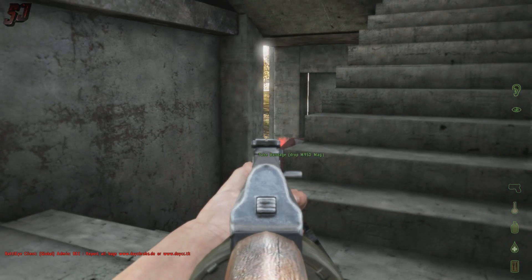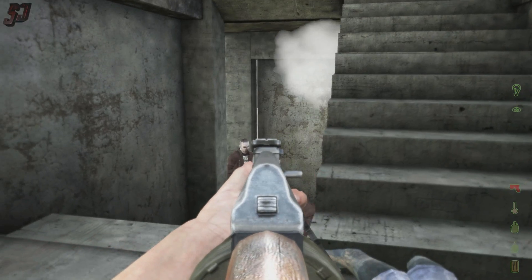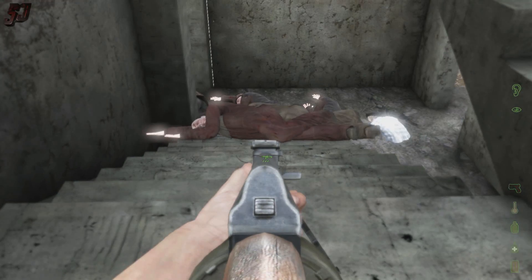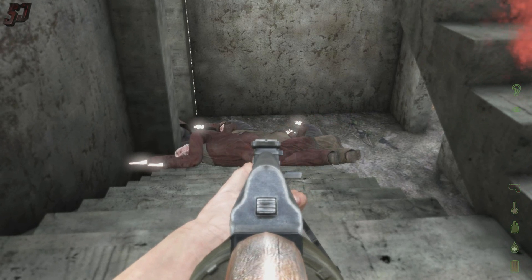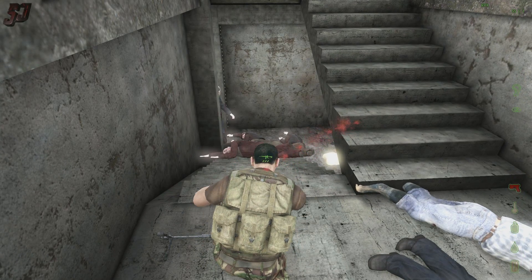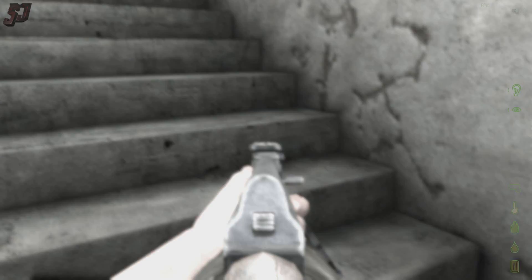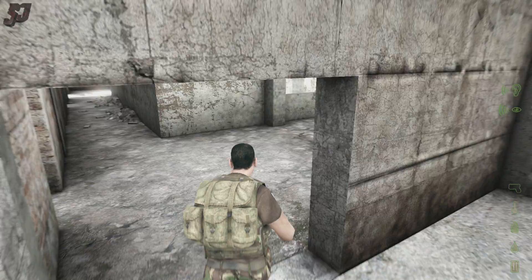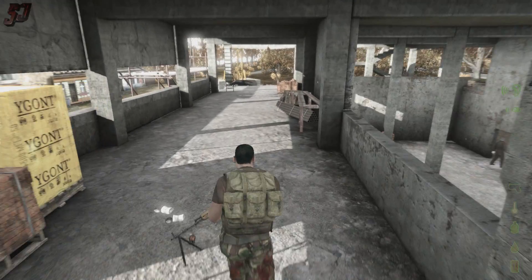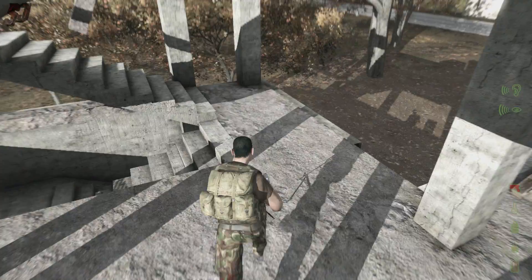I'm bleeding. Going to have to bandage myself here. That dude's glitching through the stairs. I don't want to lose too much blood, otherwise we'll get all the colour leeching out of the screen. Just managed to whack that bandage on before that zombie came and made things worse. We might try and escape out this side since they're all coming up the stairs.